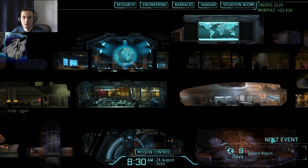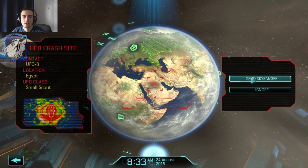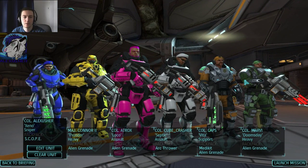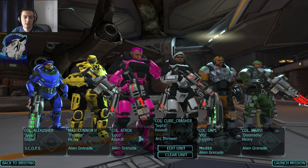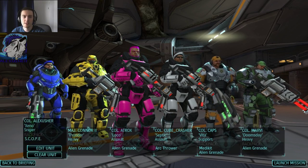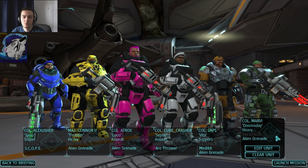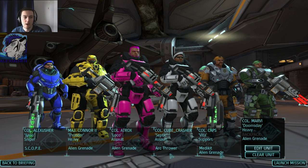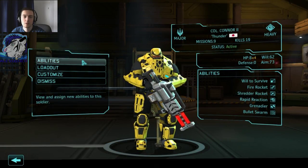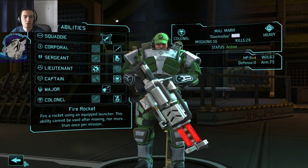8 days until council report. UFO crash site — that's looking good. So it was a UFO crash. Alien grenade thrower, that's important. Me and Connor — I think that's a dream team. Do we need two heavies? Yes, I think yes. Abilities — you are almost colonel, you are colonel already.